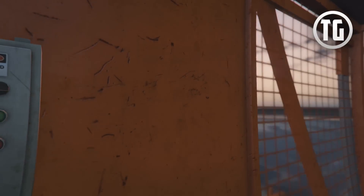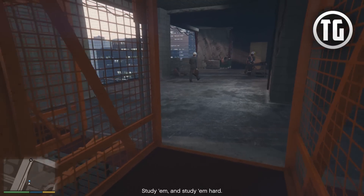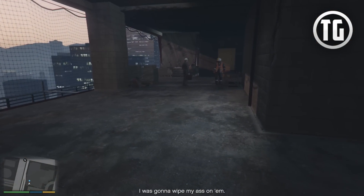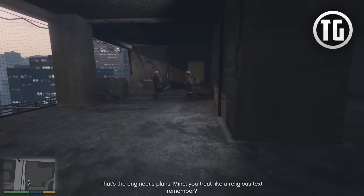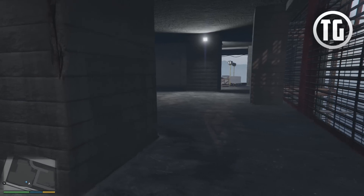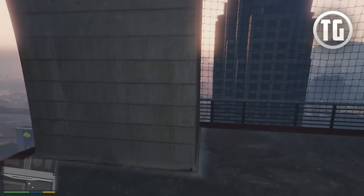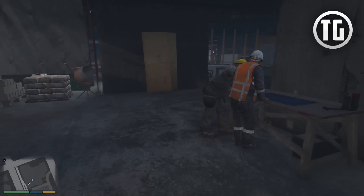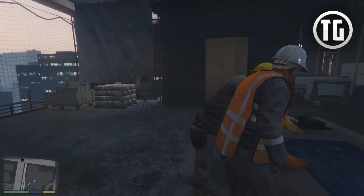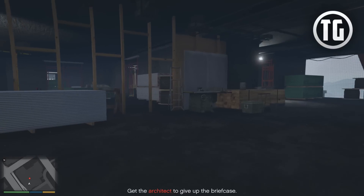Let's go up this elevator. They should give you free roam in here. Can't really see anything — locks your angle in. I wish this thing was used in GTA Online. I'm pretty high up. I probably shouldn't walk here. Get the architect to give up the briefcase.